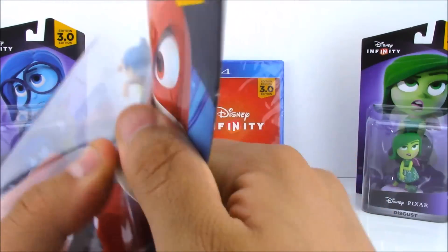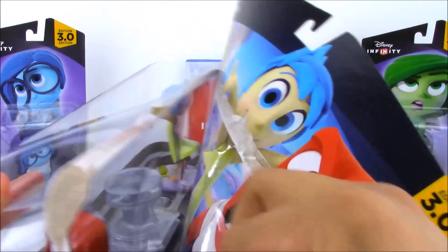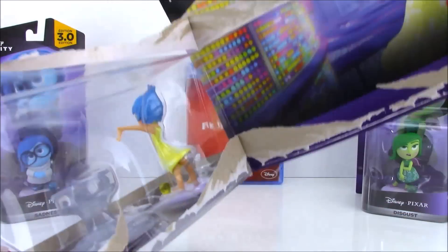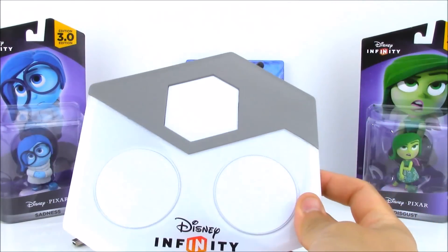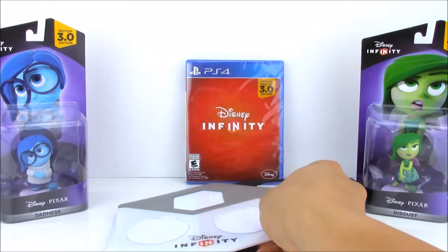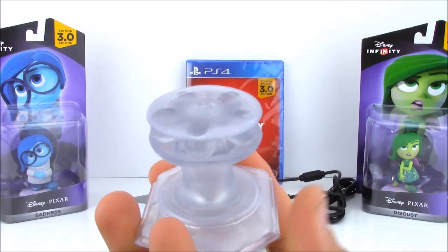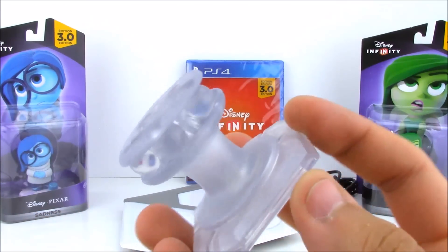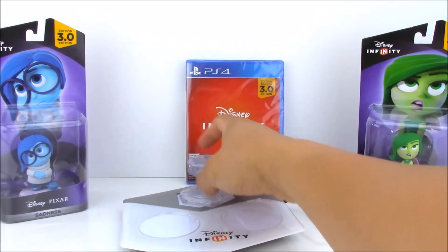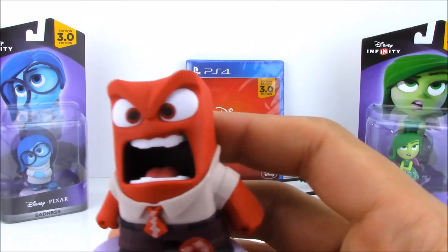Let's go ahead and open this up and check out the characters and get a closer look. This set doesn't come with one, but you need one of these Disney Infinity game console pads — this one's for the PlayStation 4, so it'll connect right to the system. Our little starter pack here comes with this awesome little memory ball console from the movie. It holds all the memory balls, and that's going to give us our little mini game.